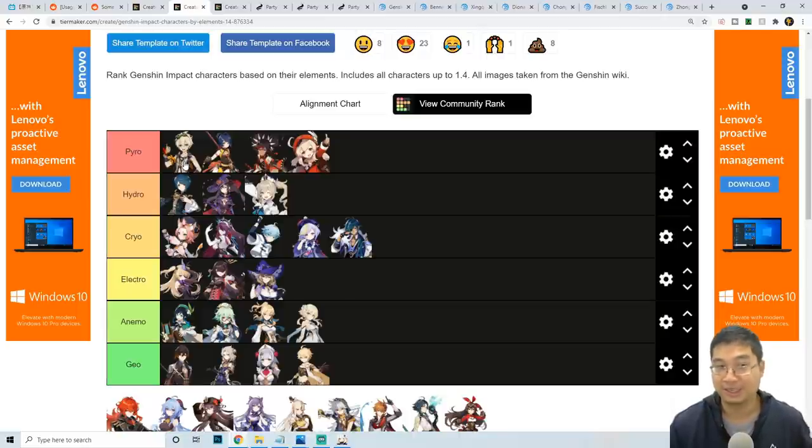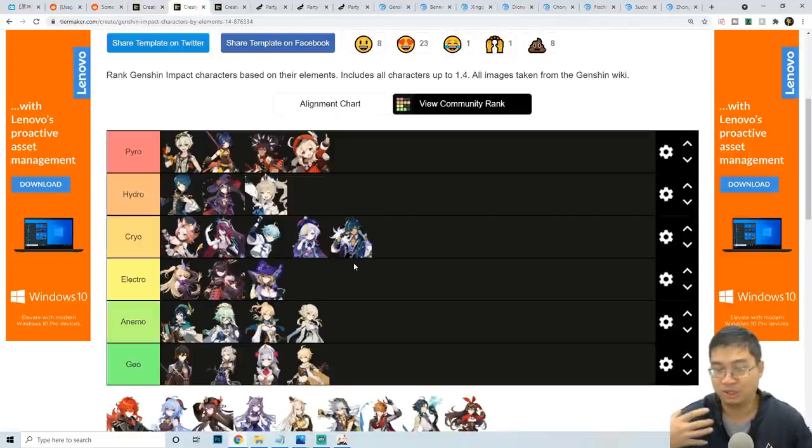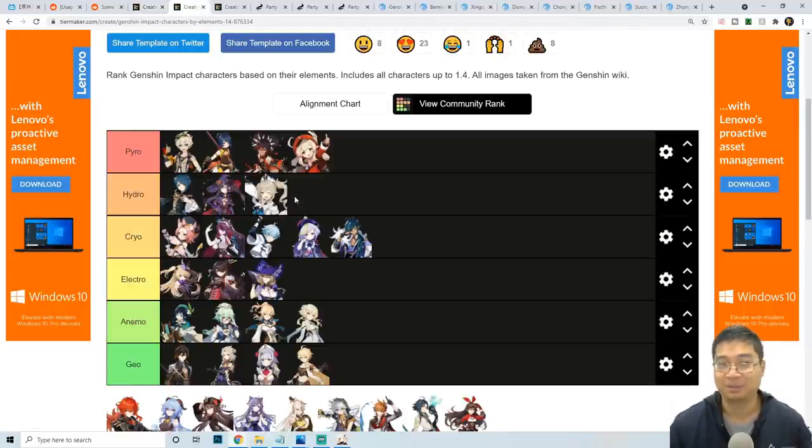Coming over to the supporting tier list, notice it's essentially a reverse of the DPS tier list — four-stars come ahead, with some five-stars like Venti and Zhongli also featured. Usually you want one to two DPS characters and one to two supporting characters. Two supporting characters is the sweet spot: one for resonance, and one for team synergies such as vaporize, melt, cooldown reduction, or attack speed.